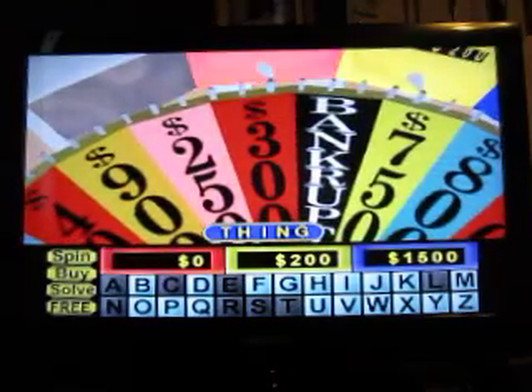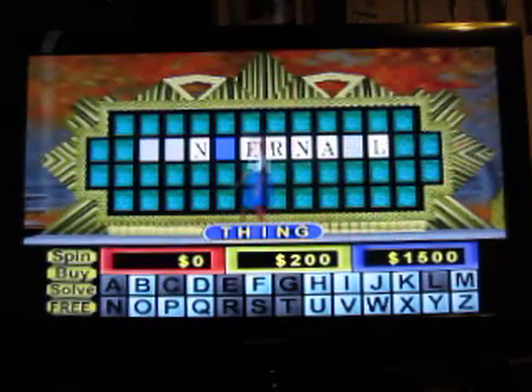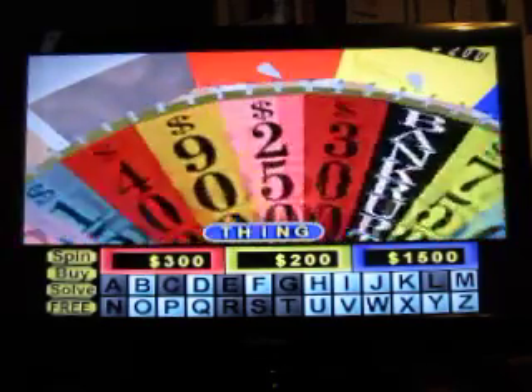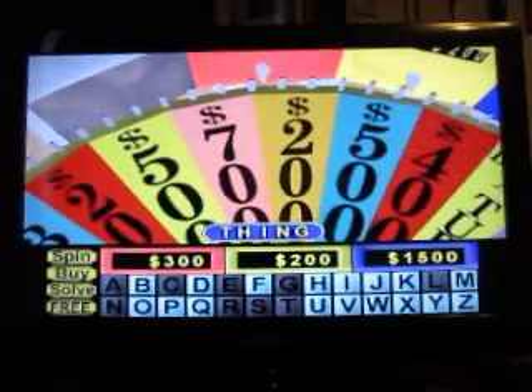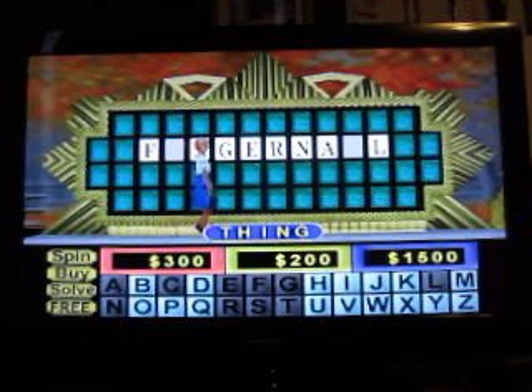$300 — let's have a G. Yeah, there's a G. I'll spin again. $300 — F. Yeah, one F. And that'll do it, the rest are vowels. I think it's time we go ahead and solve this puzzle. I'd like to solve — Fingernail.